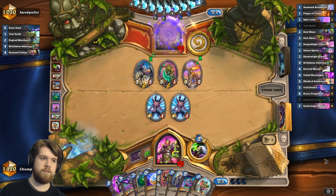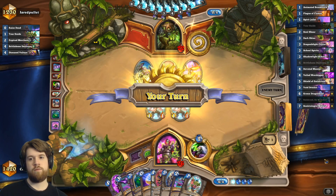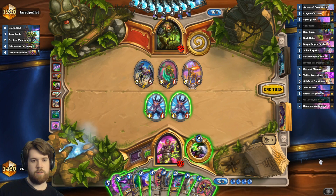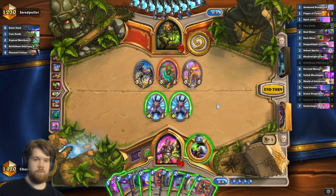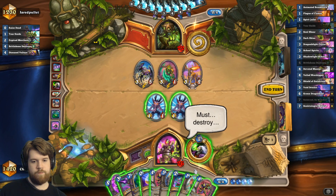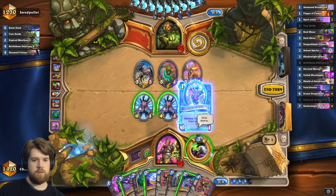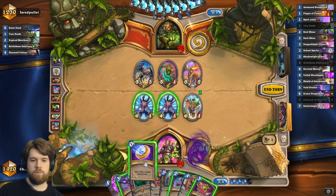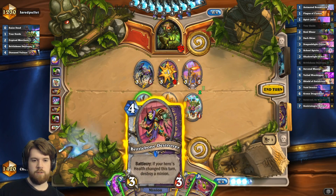Raised dead is exactly tour guide and merchant. So I can brittle bone destroyer his thing — I have to tour guide coin but that's fine. School spirits is not quite good enough to kill the vulture. I think this is actually a pretty easy tour guide turn.